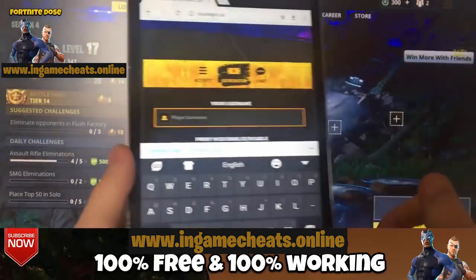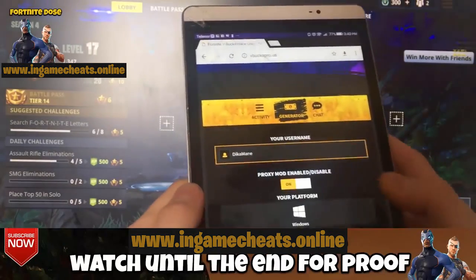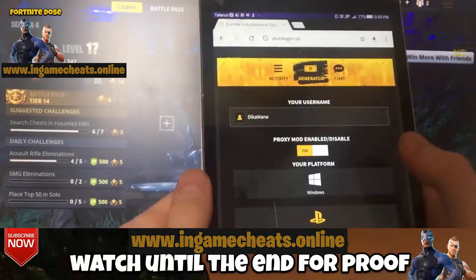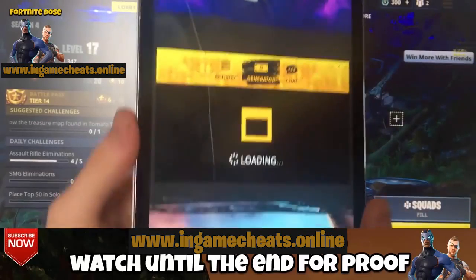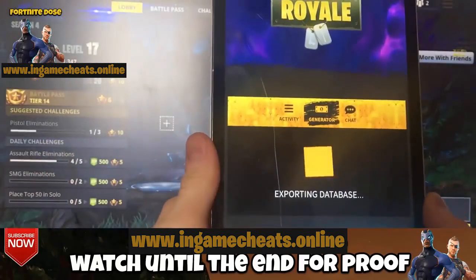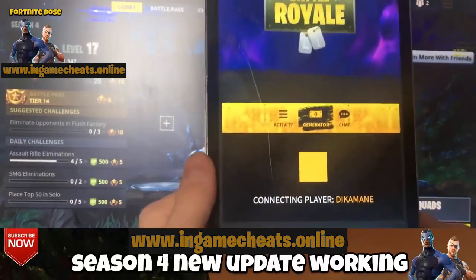So right here we're going to enter our username. Now enable proxy mode and choose your platform — my platform is Windows. Now click on the start generator button. It's now connecting your account to the database. No password needed, it's 100% free and working.